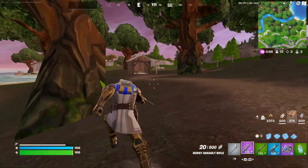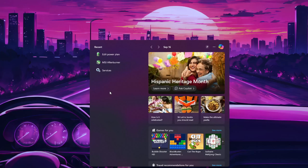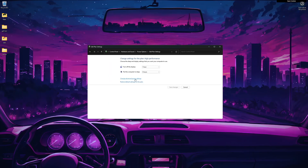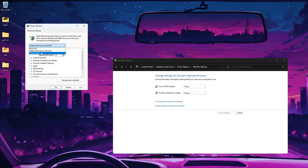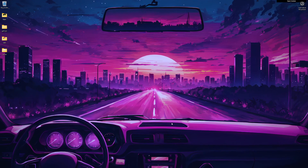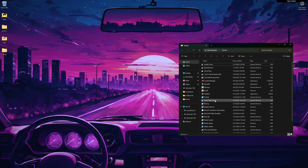Step one: pull up your search bar and type in 'Edit Power Plan.' Go to Change Advanced Settings. You'll want to switch it to High Performance mode — yours might say Balanced or Power Saver. This kicks your PC into overdrive, but don't leave it on full time. When you're not gaming, put it back on Balanced.